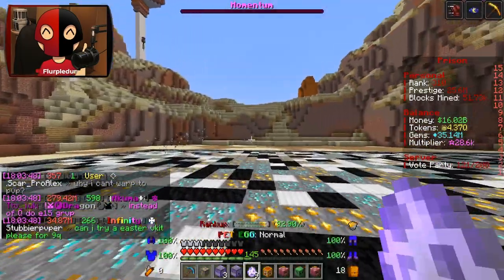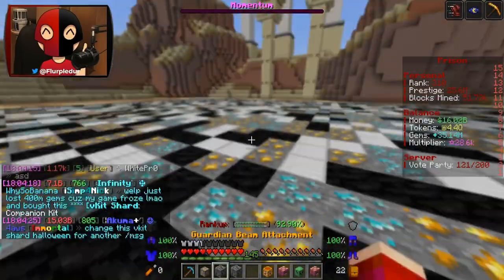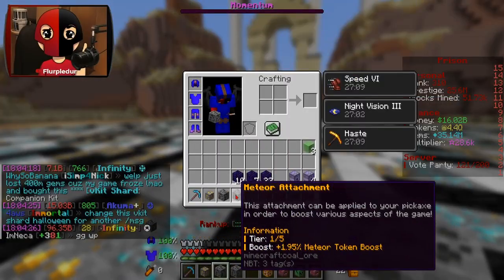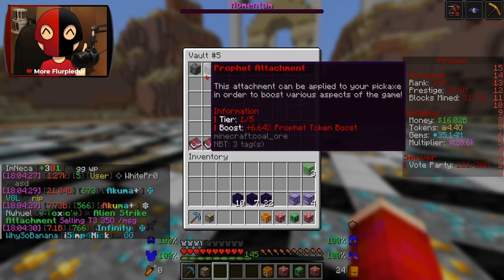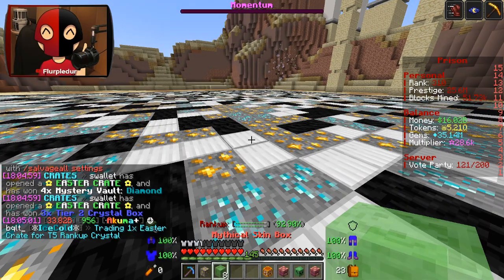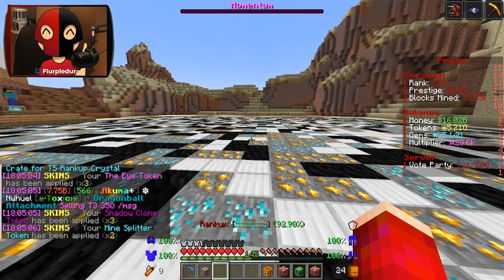I'm basically opening all of this and saving the good stuff for later. Let's start with the pet eggs and see what we get. We got a tier one attachment box and another tier one attachment box — Meteor and Guardian's Beam. Three of the Eye, three Shadow Clone, two Mind Splitter.